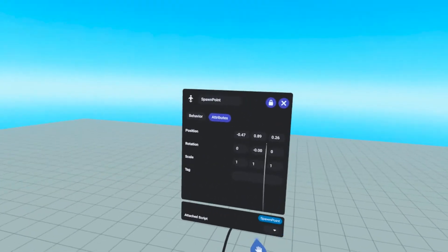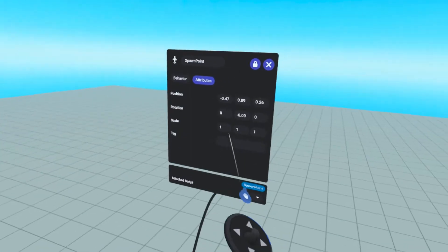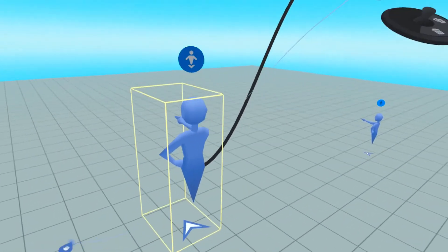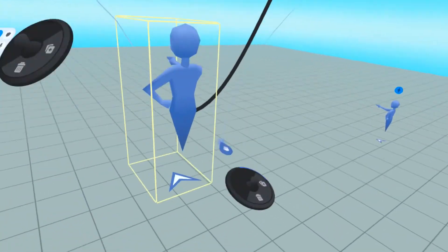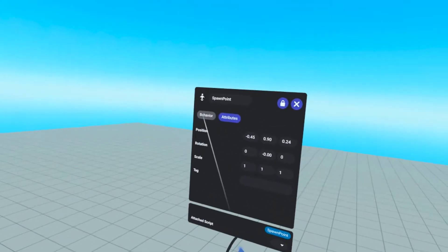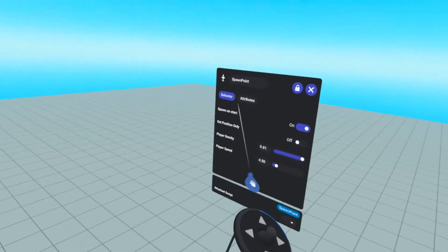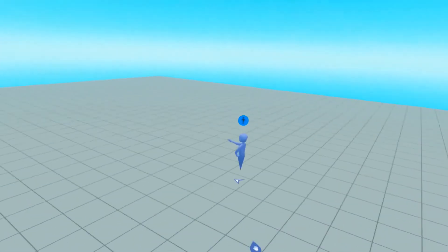Under attributes, you'll have the position, rotation, scale, and tag. Honestly, the scale you can't really do much with. If we select this object, I can't make it bigger or smaller because we can't make players bigger or smaller in Horizon Worlds — not yet anyway. I really wouldn't worry about the tag to begin with. Now, how do we utilize it? We know that when we enter the world, we're going to spawn on this. If we go to preview mode, it's going to take us to that spawn point.